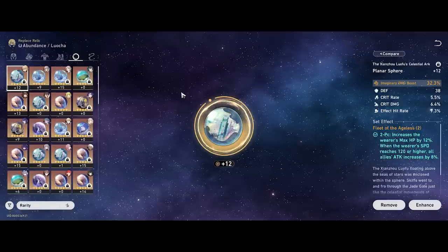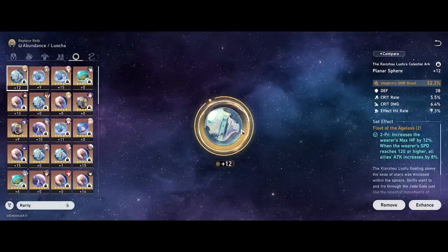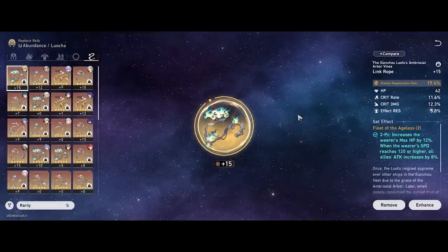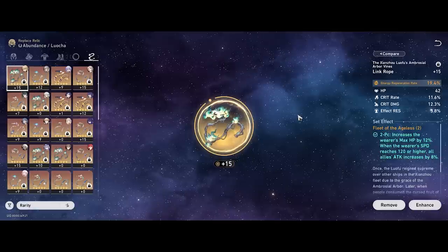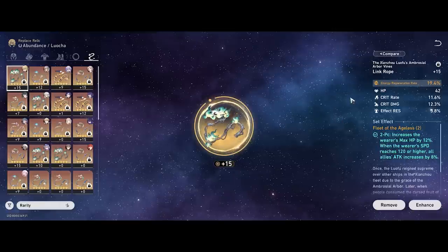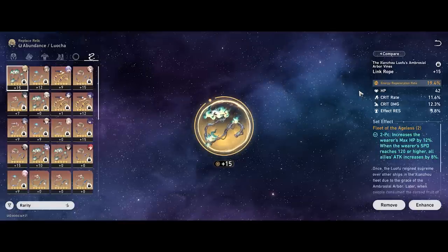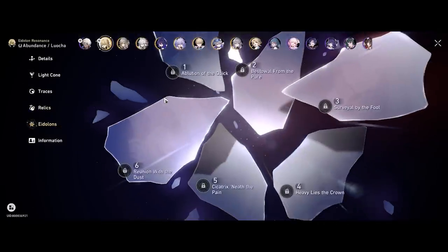For the sphere, imaginary damage bonus is pretty straightforward. You could run attack percentage or HP percentage if you find him too squishy, or if you're in early to mid game and want to put your best gear on your main imaginary DPS first. This is flexible depending on whether you're playing more offensively or defensively. For the rope, energy regeneration rate is strongly recommended since his ultimate is very strong and quickly procs his passive field — but if you have no choice, attack percentage or HP percentage are backup options.